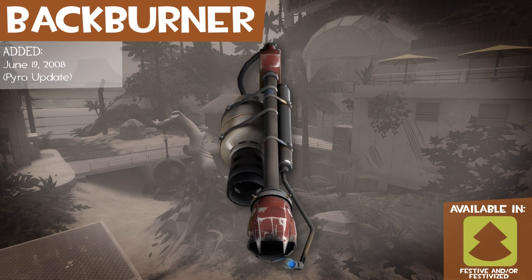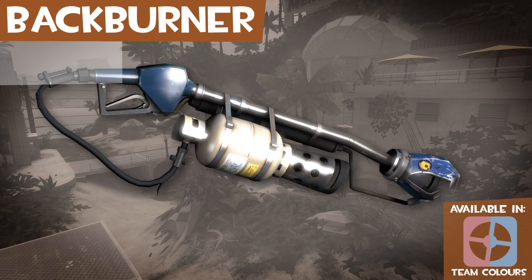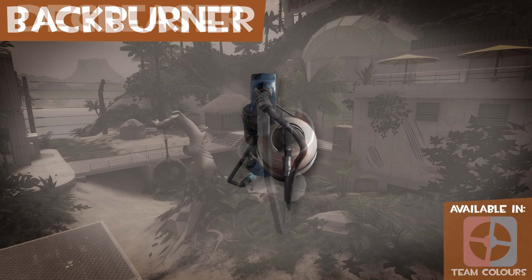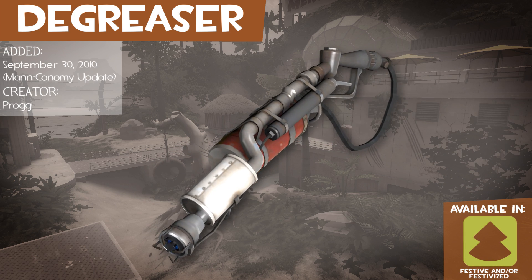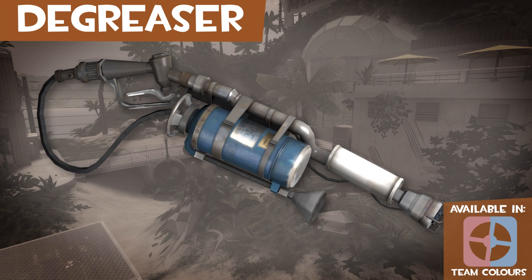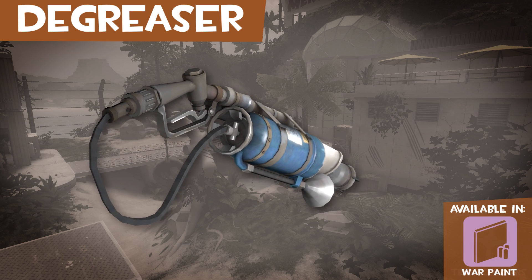The Back Burner is pretty much just a stock flamethrower with a dragon head on the end of it. The Degreaser is made out of a gas pump, a car muffler, an exhaust pipe, a fire extinguisher of all things, and a stovetop burner.